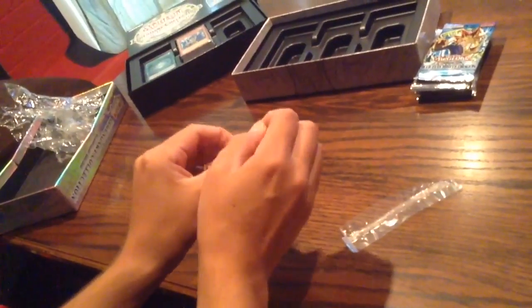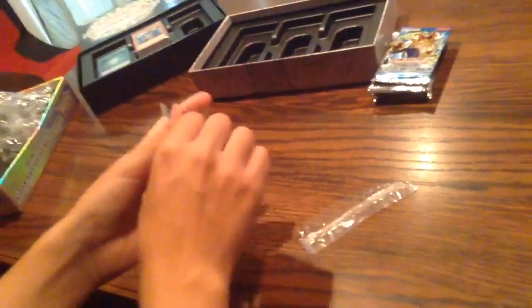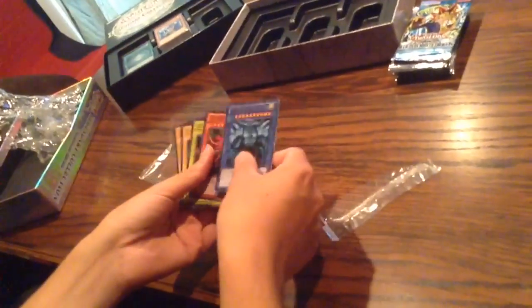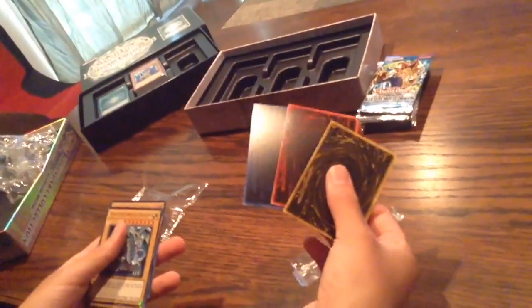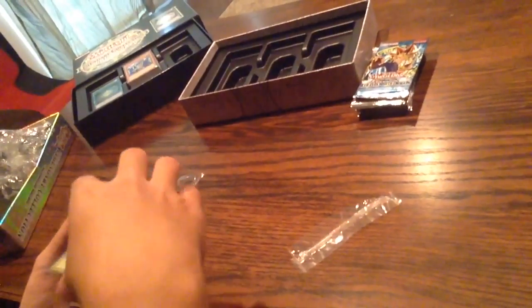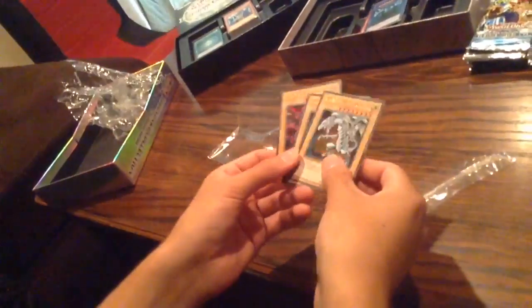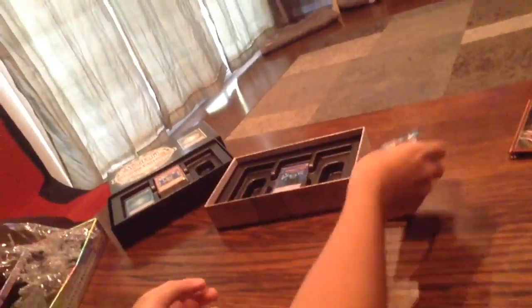You can tell this is my first Yu-Gi-Oh unboxing video. Alright, we got Slifer, Obelisk, and Ra - and these are not the tournament legal versions, but these are real. And then we got Blue Eyes White Dragon, Dark Magician, and Red Eyes Black Dragon. All awesome for the promos. Now Jesse, time for you to open. Alex, I don't know if you want to open Metal Raiders, and then I'll get the rest.